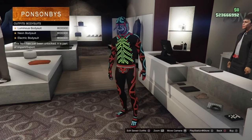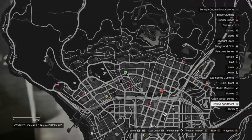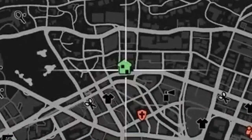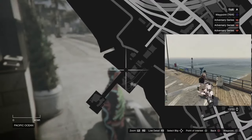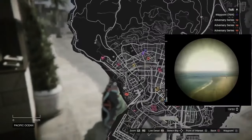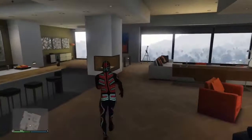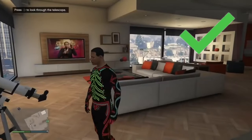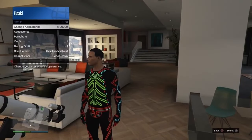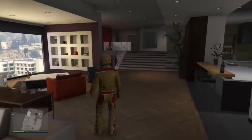Next, go to outfits, bodysuits, and put on any bodysuit. Now we need to go to a telescope. I happen to automatically get a free owned apartment so we can use that one, but if you don't have an owned apartment, then you can go to this location and there will be a telescope there. Do the telescope glitch — run past the telescope while spamming right on the d-pad. If you look into the telescope then you've done it wrong, but you can just try again. When the mask comes off from the character, then you've done it right. Open the interaction menu and put on the stuntman outfit we just saved. When you walk away from the telescope, you should see the mask from the bodysuit appear under the helmet.